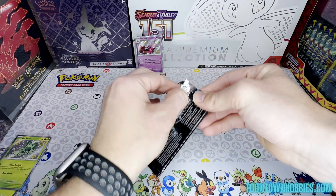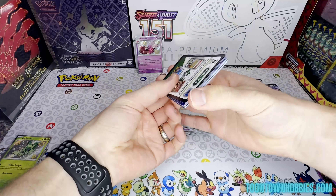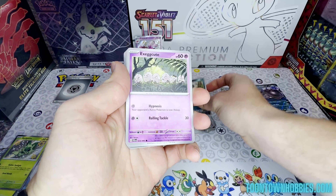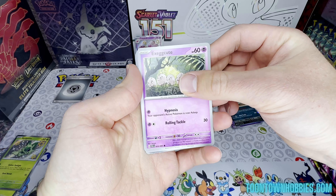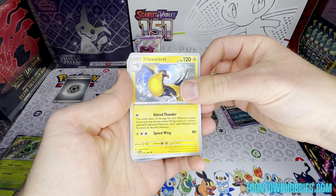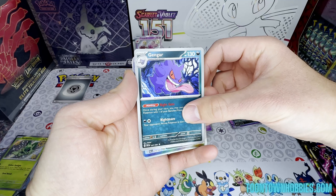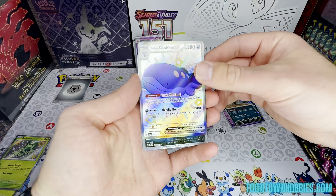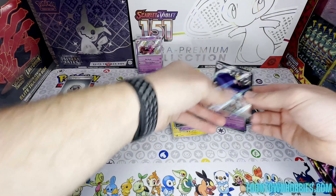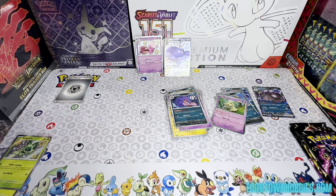Pack four: Quagsire, Exeggutor, Mankey, Fidough, Kilowattrel, Kierla, Gengar — and would you look at that — four shiny! We've got a Haunter and a Mimikyu, four shiny to match.